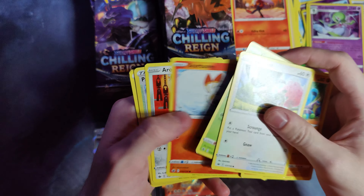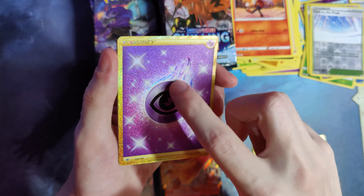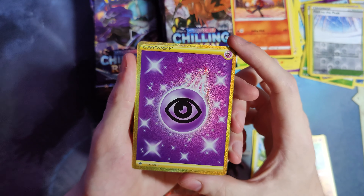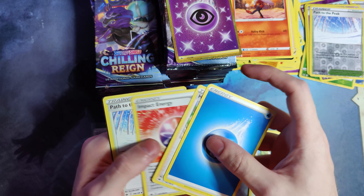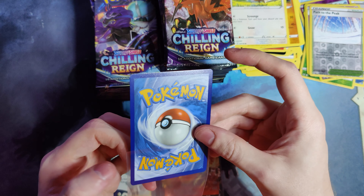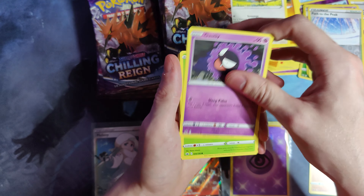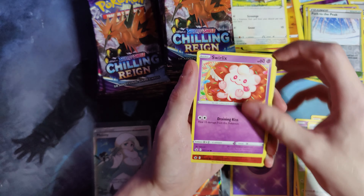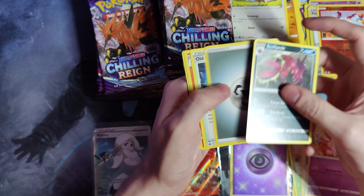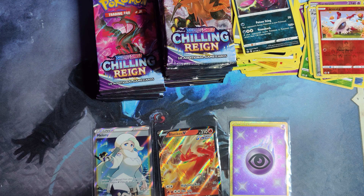Oh, there we go — Secret Rare Psychic Energy. I love how it has the flame there with a different texture. I know it's just an energy, but it's really sick. Really nice condition too. Alright, not a bad start — we got a Full Art Trainer and a Secret Rare. Actually, the last two boxes I opened had zero Secret Rares. I was pretty upset about that. Average is supposed to be like one per box, so when you get zero it just feels really bad.